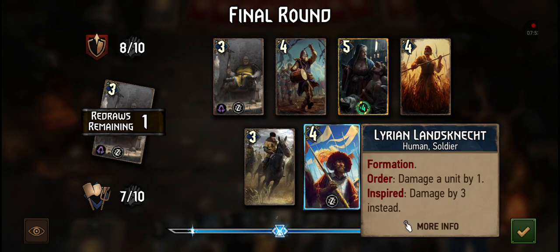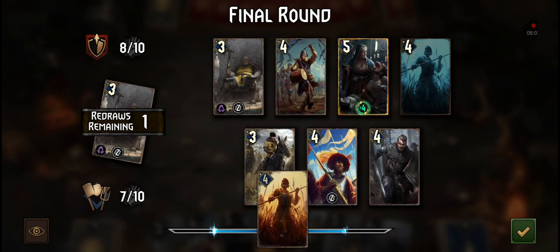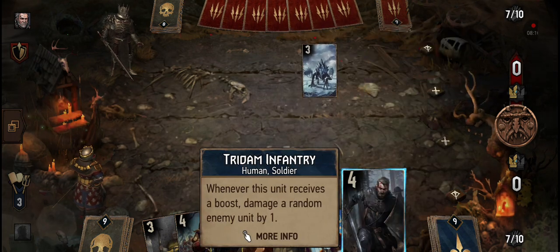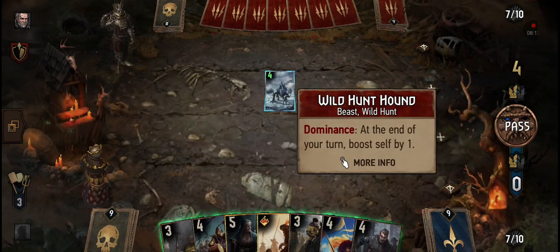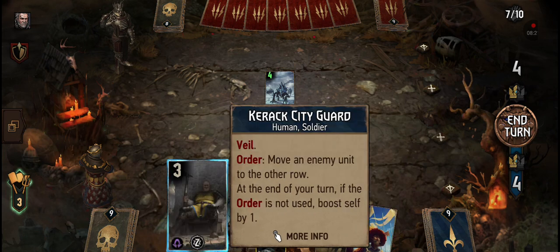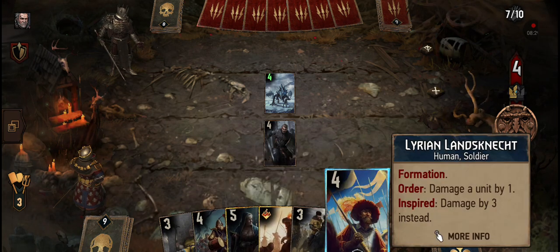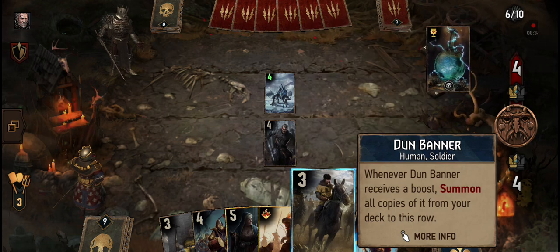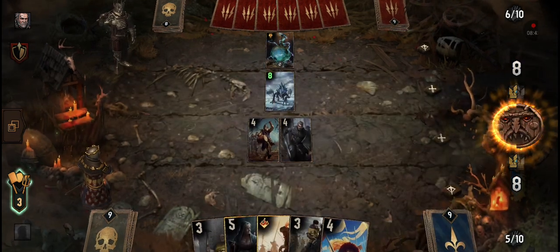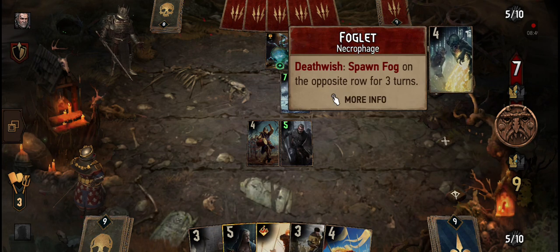Let's redraw — damage unit by one, damage by three instead. He goes first. At the end of your turn boost self by one. Next I'm going to play this Temerian Drummer. I'll boost you to the right. He's got eight cards in the graveyard, I've got nine.